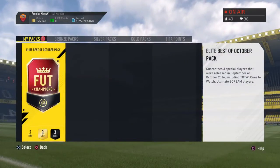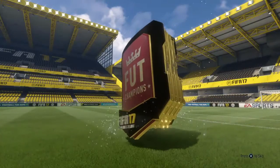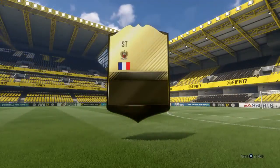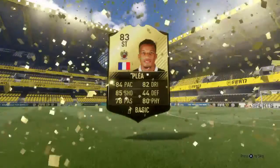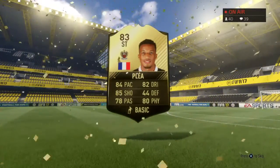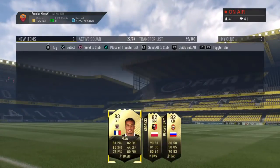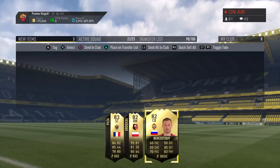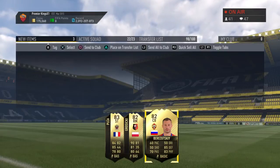On to the final pack — Elite Best of October. Come on, EA, bless me up please. No walkout. A French striker, an 83-rated player — I didn't even know this guy had an inform back in October. We get Grozitzki and this guy as well. In terms of Elite One rewards, that's got to be some of the worst Elite One rewards you've ever seen in your life.